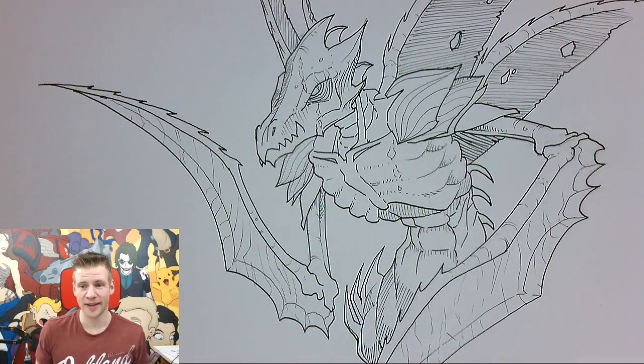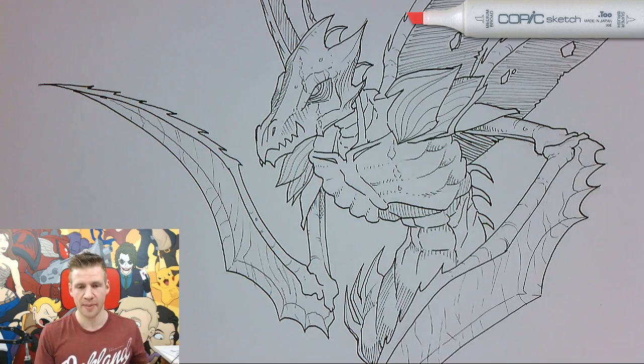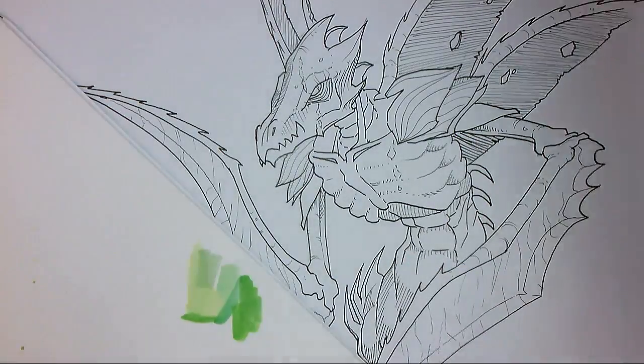I've got my line work in and I'm pretty happy with how it's turned out — now I'm ready to move on to color. The Let's Draw video series is sponsored by Copic Australia, so check out the Copic markers via the link on screen and in the description. I'm going to use them to create a textured look. But first I'm testing my greens, yellows, and grays on a spare piece of blending paper to see which colors have the saturation I want.